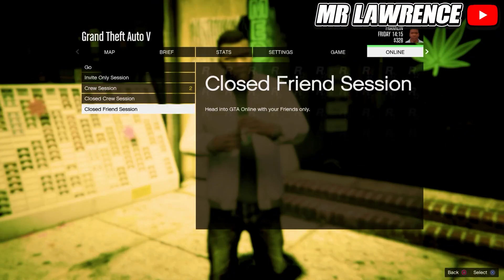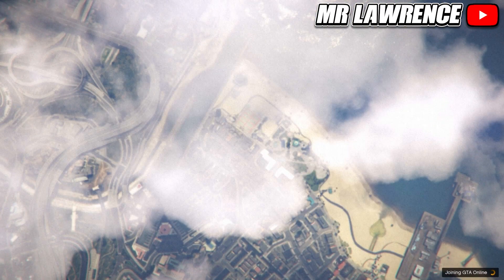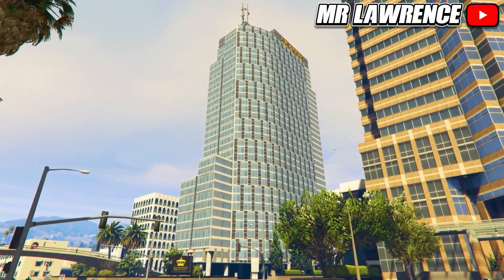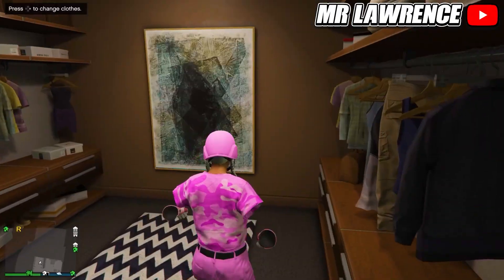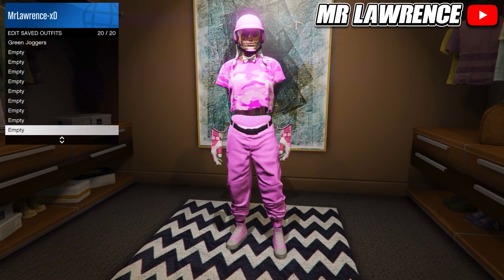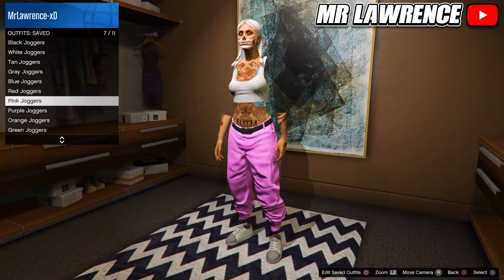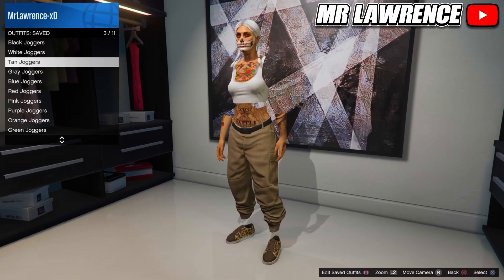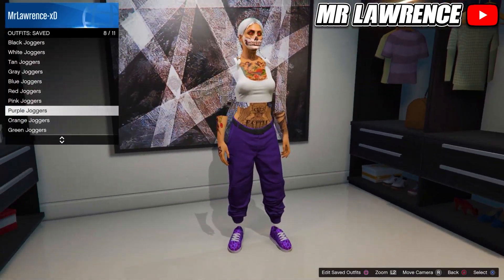Once you're in story mode, go straight back to online. Once you're in online, you will still have the outfit that you wanted to keep — save that outfit in slot number 20. If you did everything correctly, the outfits from your mail will also be transferred over. Now you can equip any of these outfits to get the colored joggers. From here you can also change and add anything on this outfit that you want. Hopefully you enjoyed this video — catch you in the next one, bye bye!